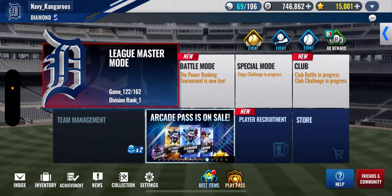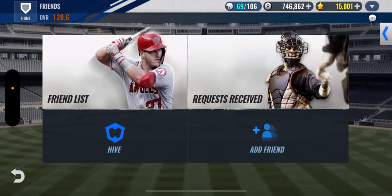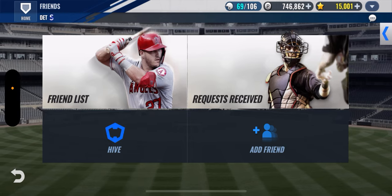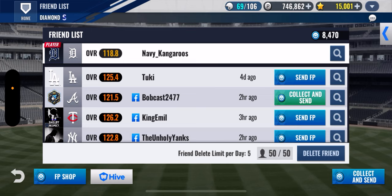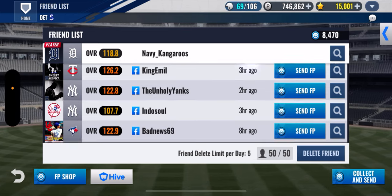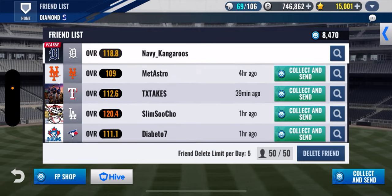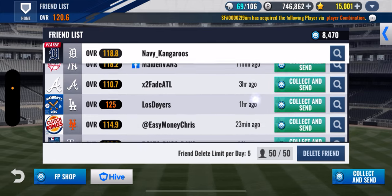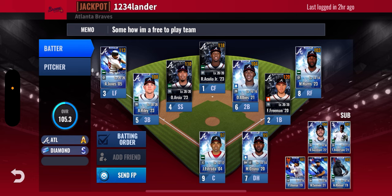I'm gonna get right into these teams because I don't want this video to take too long. We're gonna go into friends. Bucks Bolts is going to be next week, X2 Fade Atlanta is going to be next week, and there's a Detroit team I can't wait to check out. I can usually get to about three teams per video or else these videos take two hours. First up is One Two Three Lander — this is a Braves team, 105 overall.